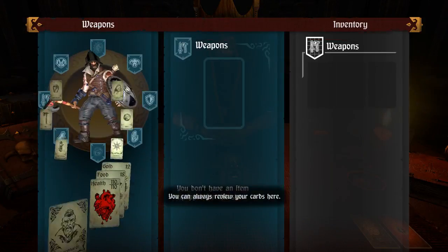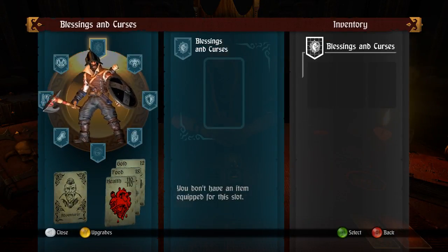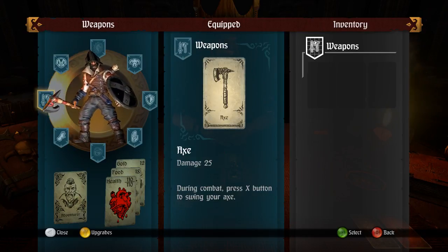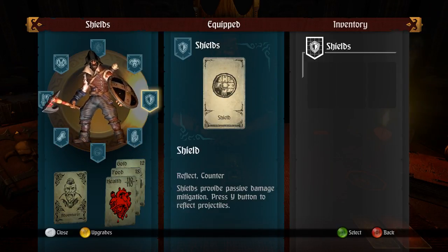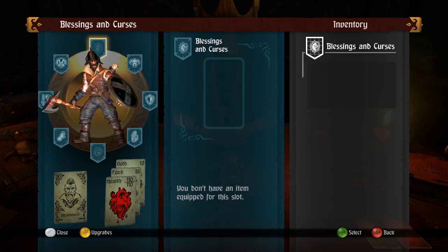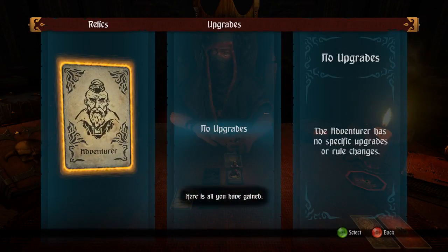Let's look at our inventory. We have blessings and curses — none right now. We have light armor, an axe dealing 25 damage, the Hagg's Wraps with curse, Damocles as an artifact, a shield, a helm, and a trinket. Here is all you have gained.